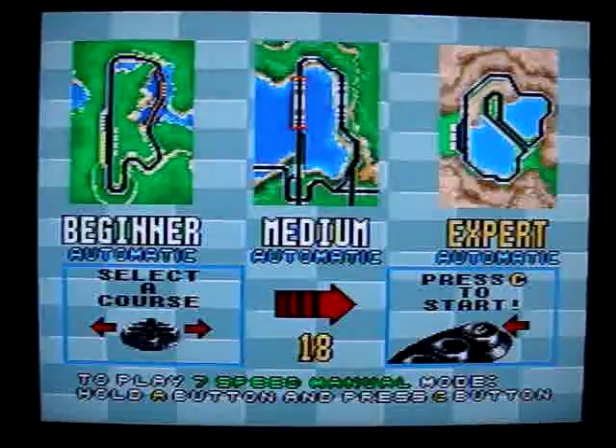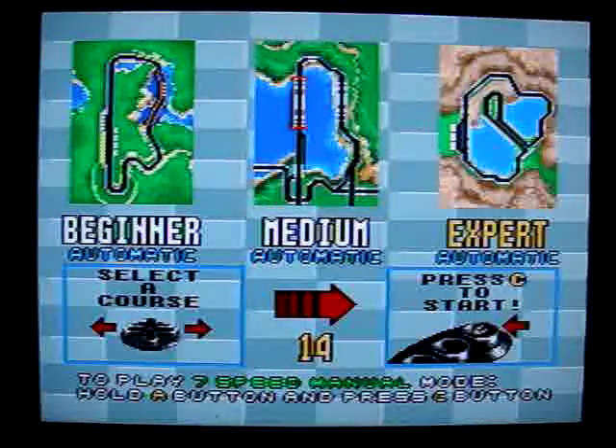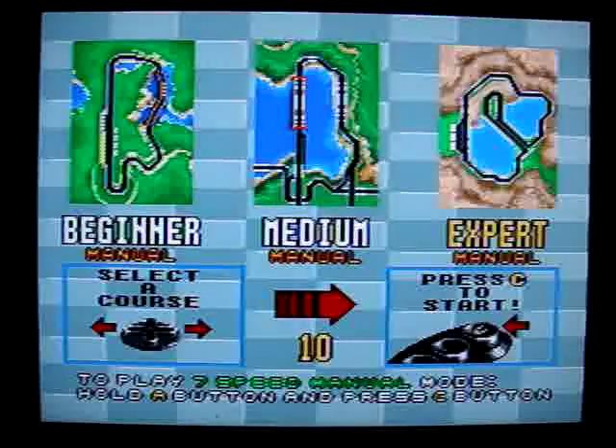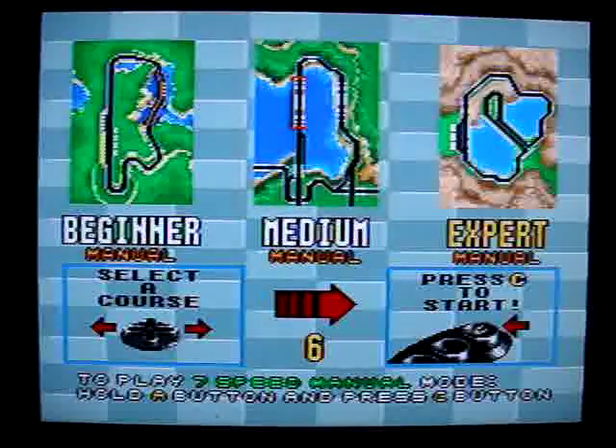Here you have your three main courses. Interesting enough, if you want to change the transmission of the car, you have to hold down the A button and it'll go to manual. Release it and it defaults to automatic. So we'll just do manual.